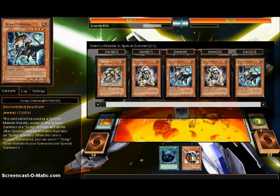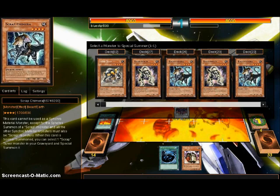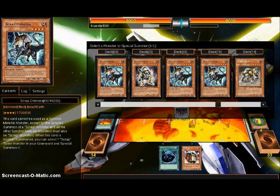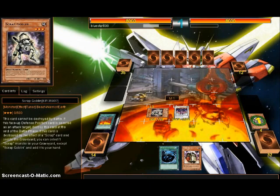Now the question is, what do I want to get back with this? Scrap Goblin? I mean, I can — yeah — Special Summon a Scrap Goblin from the deck. Or I can summon a Scrap Golem, but the problem is... no, because if they beat over the Goblin, then I can Special Summon the Golem out of the deck.